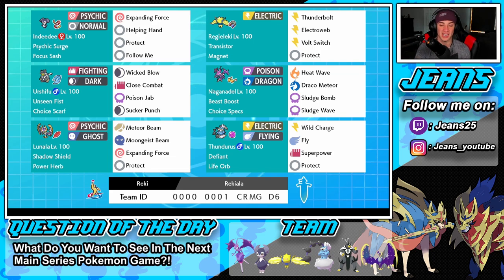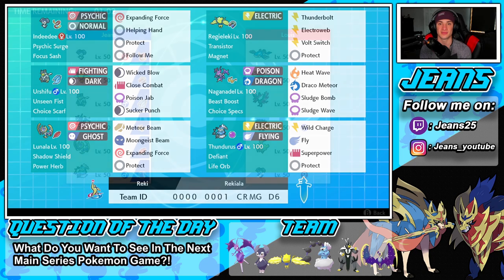In the final spot we have our life orb Pokemon — Thundurus. This Pokemon is really, really strong, especially with Defiant ability. If someone leads Intimidate to drop our stats, we get that Defiant boost, go plus two on Attack, and dominate the battle. His moveset is Wild Charge, Fly, Superpower, and Protect. The rental code is at the bottom of the screen — let's hop on the ranked doubles ladder.